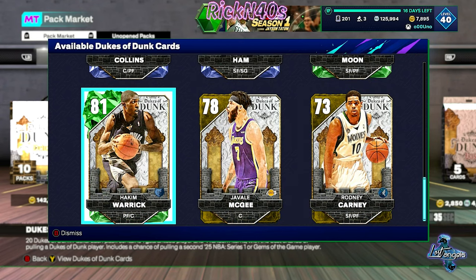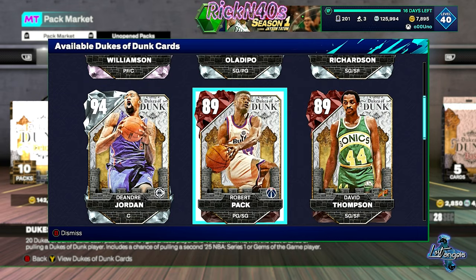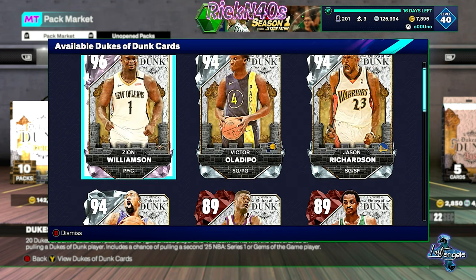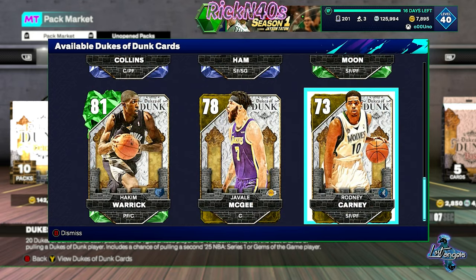I'm not mad at these budget cards. Darvin Ham — I wasn't expecting that. Robert Pack is one of those ones, he's gonna fly towards the rim. A diamond DeAndre Jordan — I really wish I could pull that card. And Jason Richardson never fails to amaze us with his above-the-rim antics. Victor Oladipo is one of those ones too. These are the cards you can actually get out of these Dukes of Dunks.